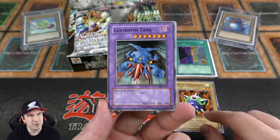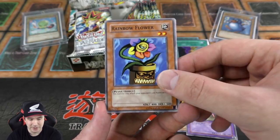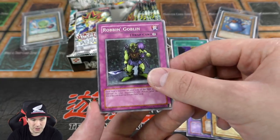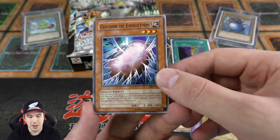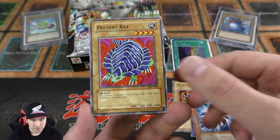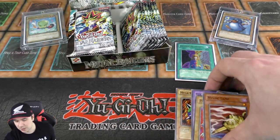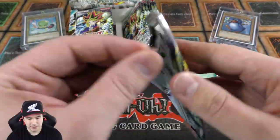Our first foil was an ultra rare spell card — not just any spell card, but one of the most powerful ever released. It's still on the forbidden list and was on one of the very first forbidden lists in the game — I believe the second one. It has never come back off. That's how good it is. Robin Goblin, the Launcher Spider, and Cocoon of Evolution — a really cool looking card. I've noticed a lot of these early set monsters can attack your opponent's life points directly, which was really interesting from those early sets.